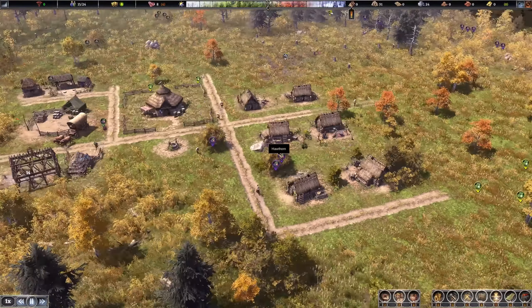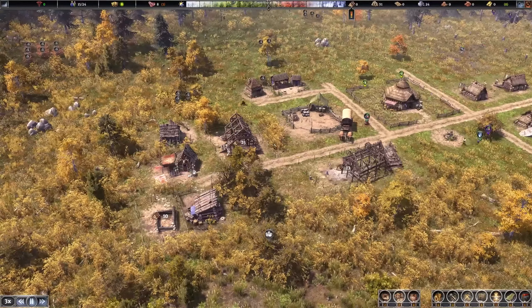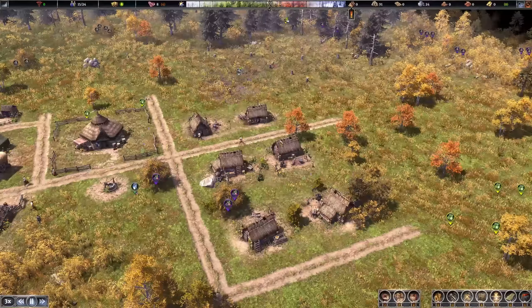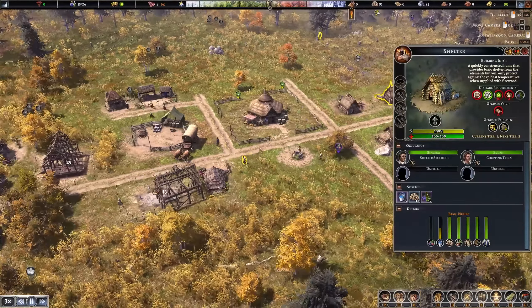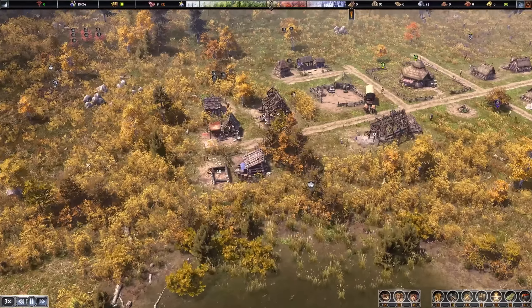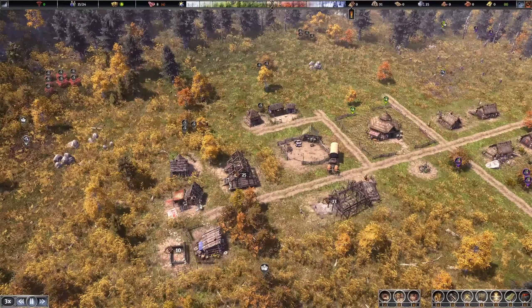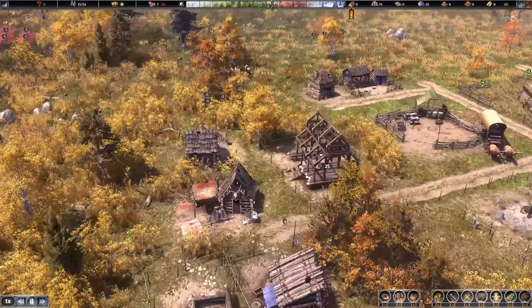We are growing now on two fronts with immigration, which is going to help us out — more workers. They've already joined and are now going to chop down some trees to speed up our building process. It's early autumn; you can see it immediately on the trees. Beautiful.